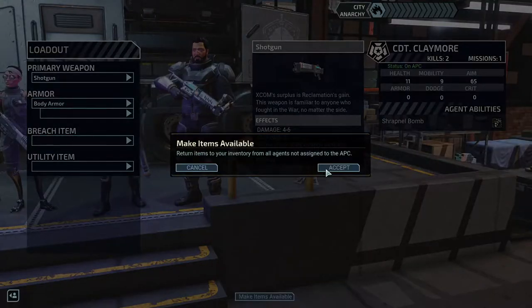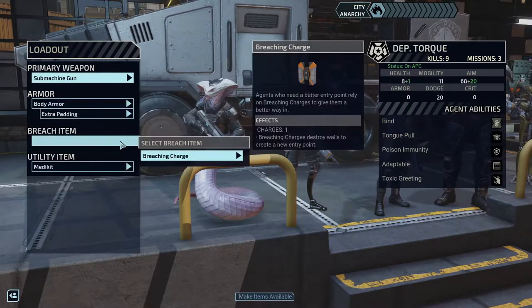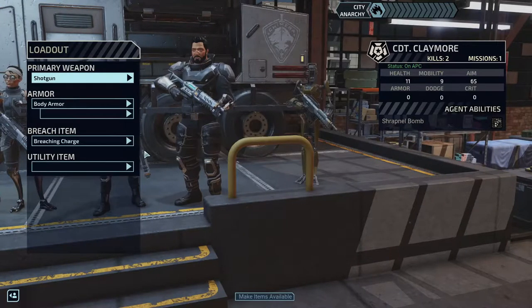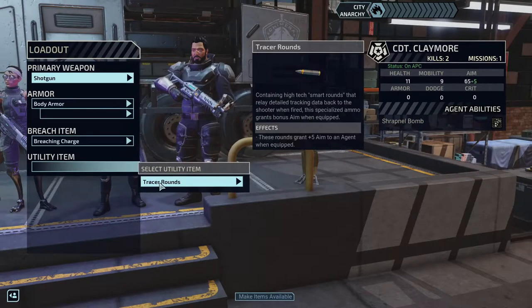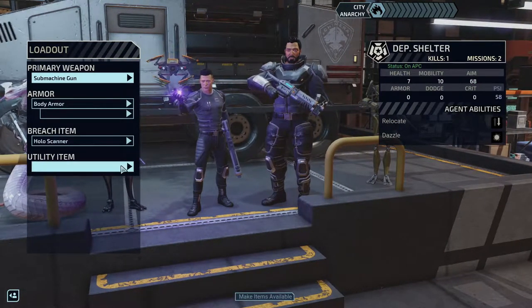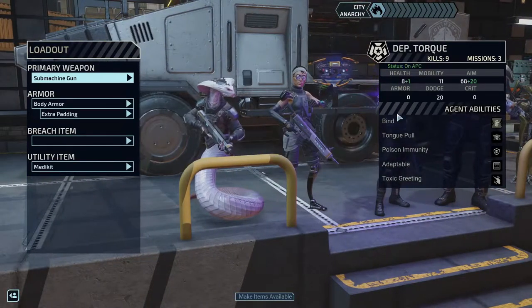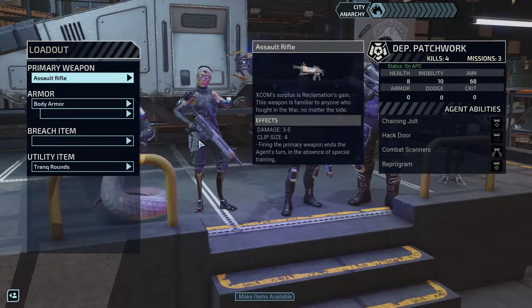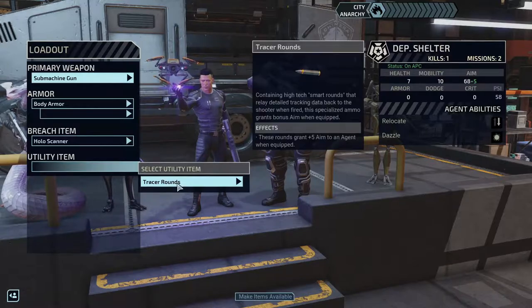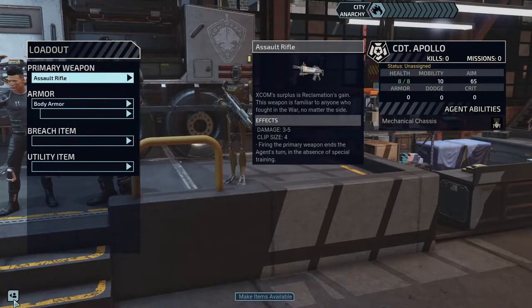All right, let's make items available. We did get extra padding — who are we giving it to? Explosive goes to Claymore. That was a quick one — only 10 minutes in. We don't have anything else to give. Oh — tracer rounds. We'll increase the aim of the dude with the shotgun. His aim is 68 or 65 — why is your aim being boosted? You're gonna get the thing because you have the lowest.